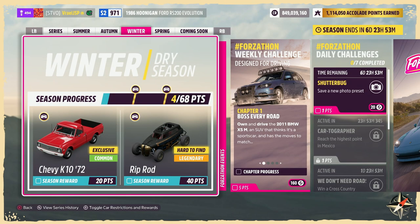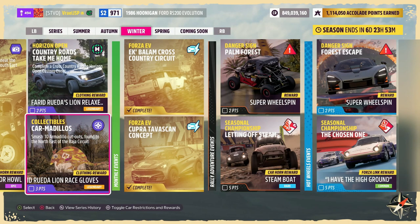How's it going everyone? Welcome to Series 21, Explore the Horizon, Winter Enforced Horizon 5. Today we're going to be taking a look at the collectibles challenge, Carmadillo. Smash 10 Armadillo cutouts found to the northeast of the Baja Circuit.